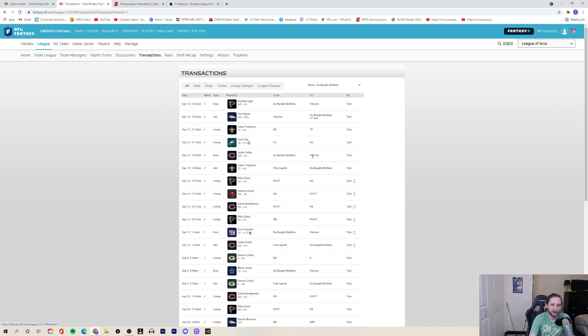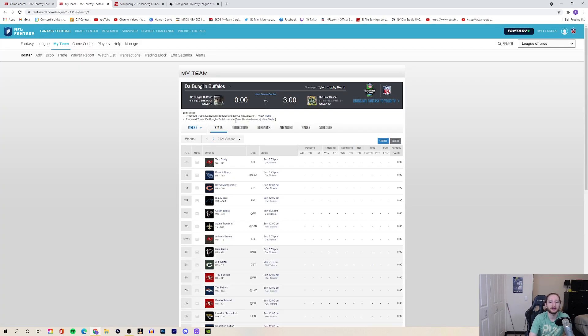Transaction-wise, I added Adam Trautman for zero dollars and dropped Justin Fields, and I picked up Tim Patrick and dropped Russell Gage. If Tim Patrick is still on your waiver wire, I highly recommend picking him up. Jerry Jeudy, one of the Broncos' top two wide receivers, just got placed on injured reserve, so Tim Patrick should fill that WR2 role.